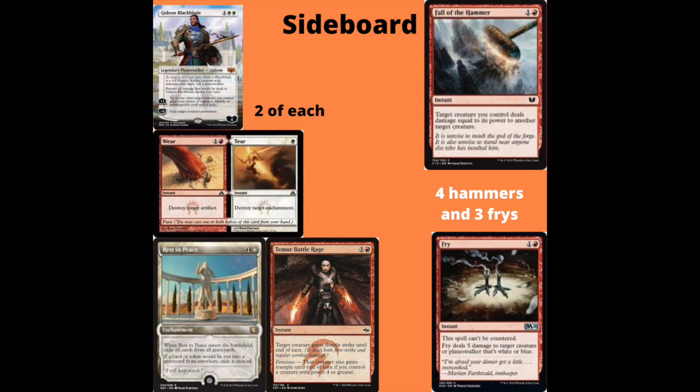Now on to the sideboard. Running two Gideon Blackblade to help against control or aggro strategies — he's pretty good against most things. Two Tear to deal with any artifact or enchantment shenanigans. Rest in Peace to deal with graveyards. Temur Battle Rage in case we need more big trampling double strike creatures to trample over token-based builds. Three copies of Fry — super solid against Teferis and big blue and white creatures.